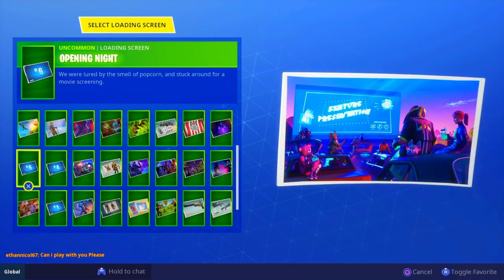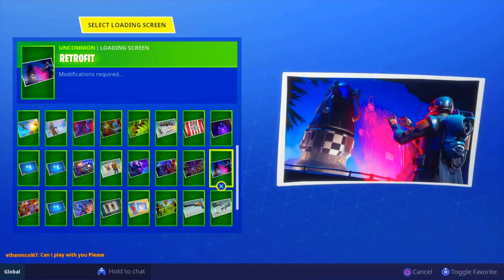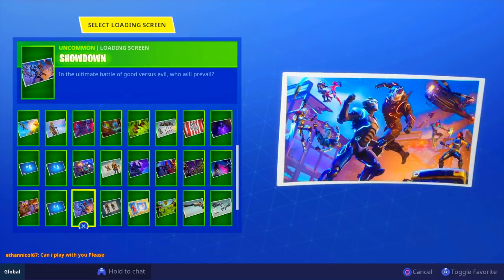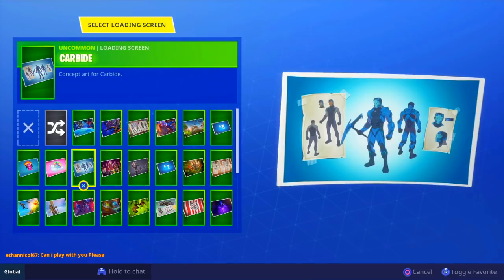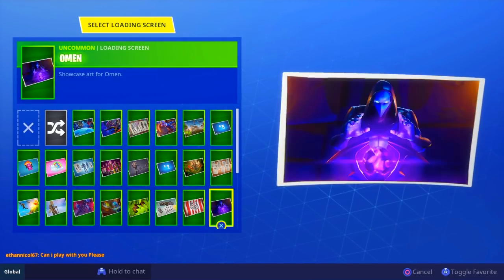I'm just gonna say it - it might be taking the whole road trip skin. That's how it worked for the blockbuster skin: we had the rocket ship in the loading screen and he's controlling it. So similarly, the road trip skin might be controlling the rifts. How cool would that be? That's basically what's going on with the road trip and the remainder of the season.